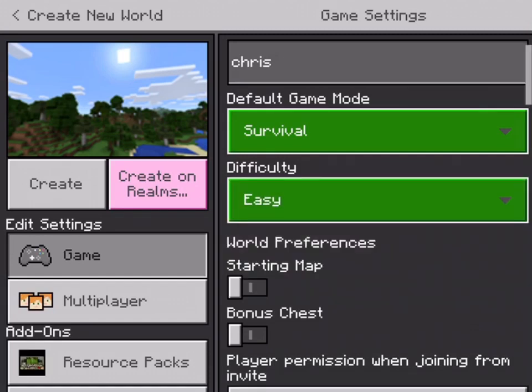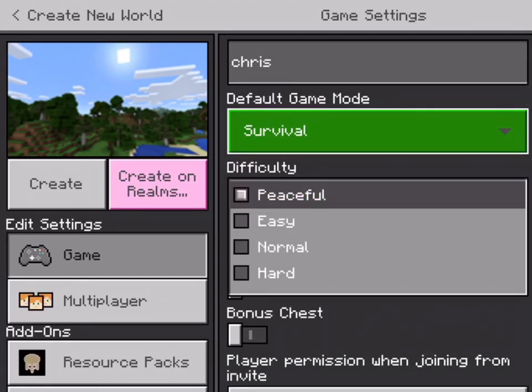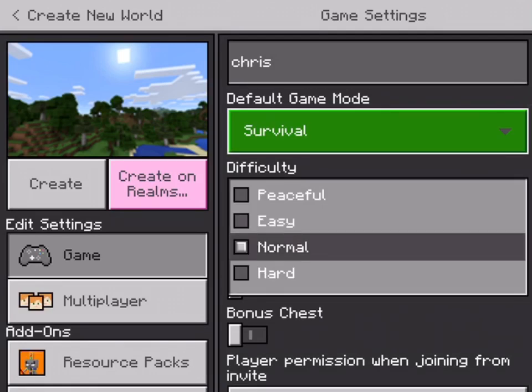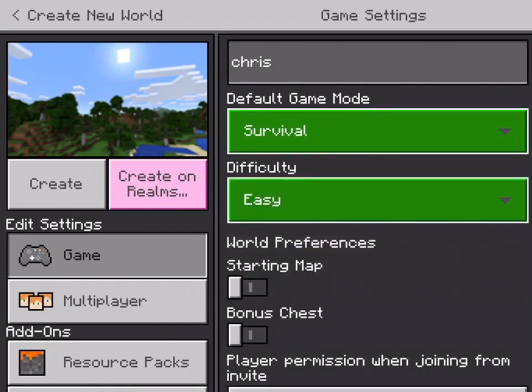For difficulty, always put it on Easy or Peaceful if you're a starter. If you're better at Minecraft, put it on Normal or Hard. If you're new to the game, Easy is the way to go.